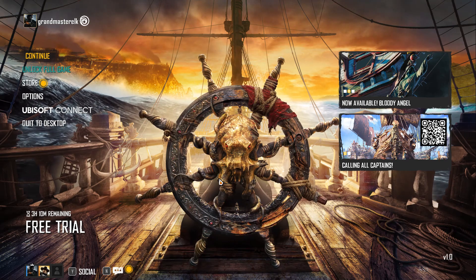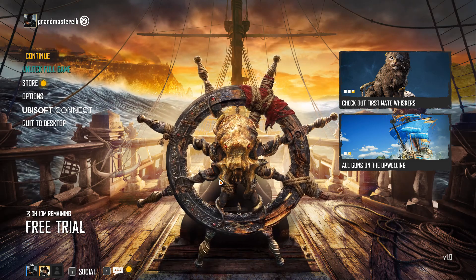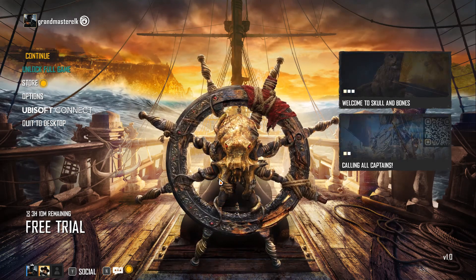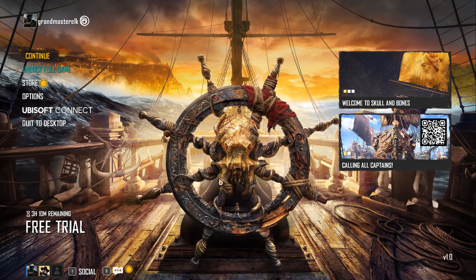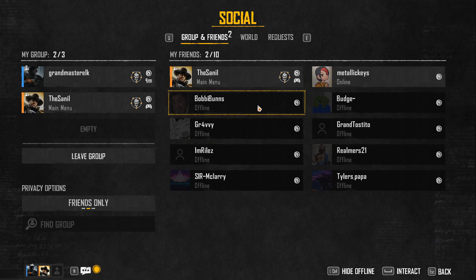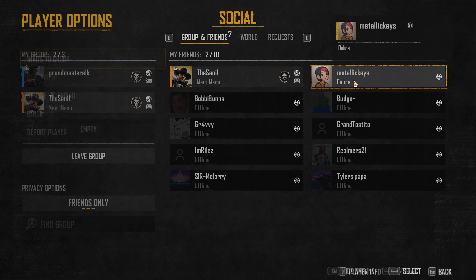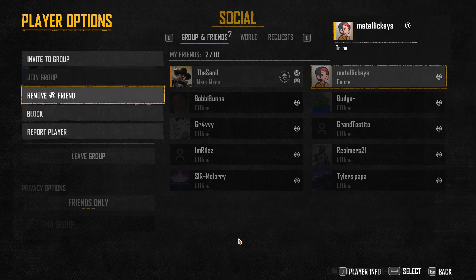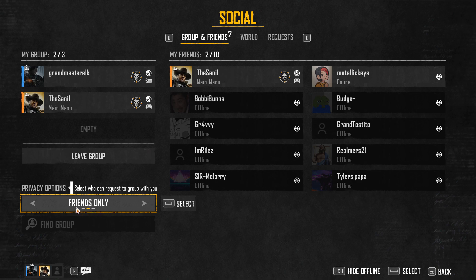I recommend going to the main menu first to invite your friends so you all can get the same lobby together, because there is a limited capacity of people that can be in a game lobby. To do it from the main menu, all you have to do is hit Y — or whatever you're using, it could be a different controller button. It'll pull up a menu, and you want to find the friend you want to play with. Click on them and there will be a little option to invite into the group. If you're looking for your friend's invite, it'll be under requests. At the bottom left it'll show you the privacy options — you can do invite only.